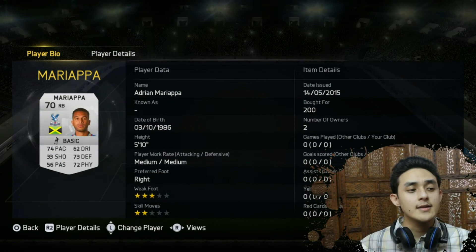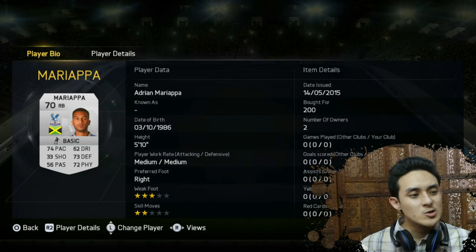Then in the right back position, we have Adrian Mariappa. And 3 star weak foot, 2 star skills, 74 pace, 62 dribbling. Decent for a right back.